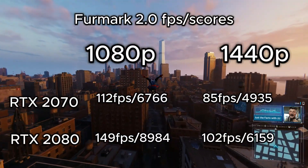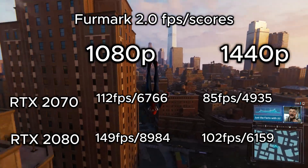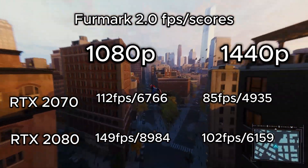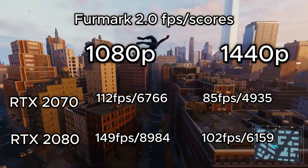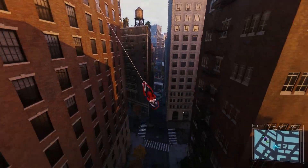The FurMark 2.0 scores yielded some interesting results. The RTX 2080 scored 32% higher than the RTX 2070 in 1080p and 24% higher in 1440p — not exactly the same results we see in games. We also see the average FPS score is very similar to the average FPS across all the games tested, so FurMark 2.0 might be a good option to gauge how powerful your card is for modern games.